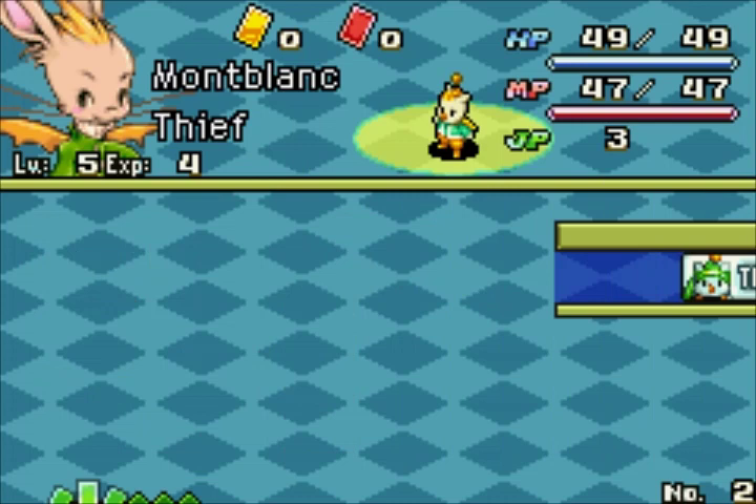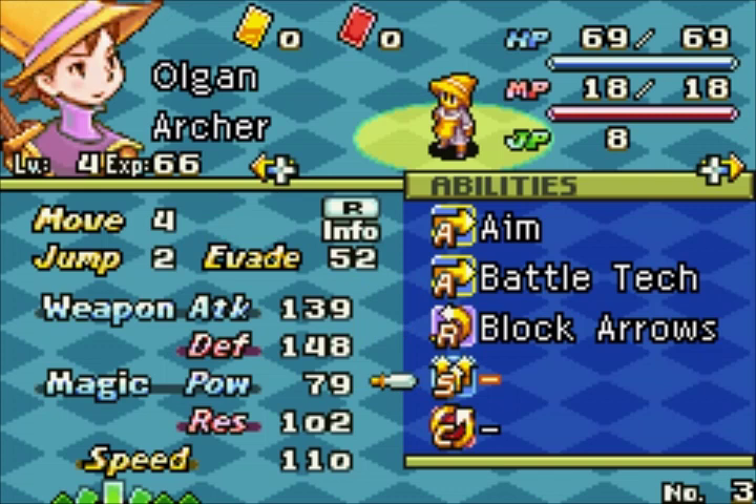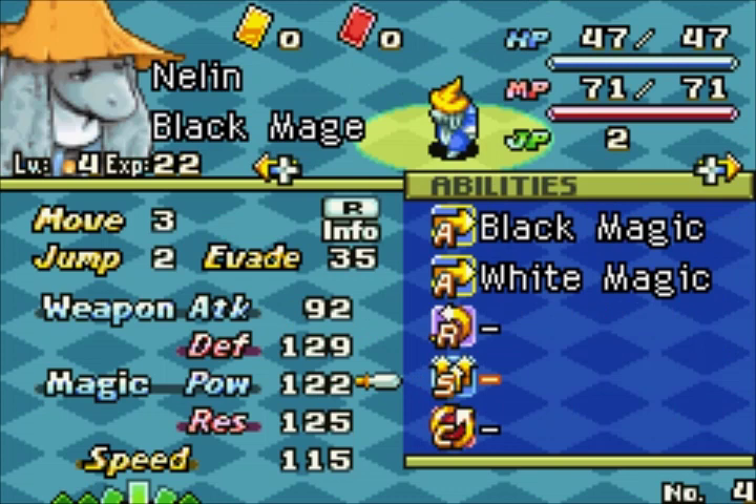Ogun used to be our soldier but I turned him into an archer because I want him to become a hunter — hunters are fun and basically bow experts. I might switch him over to thief and ninja afterwards, but we'll see. And here is a black mage who's going to be our main magic attacker, for now at least.